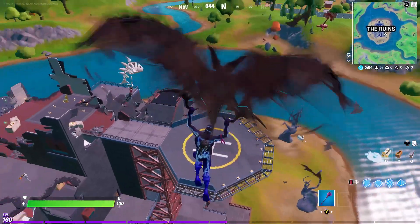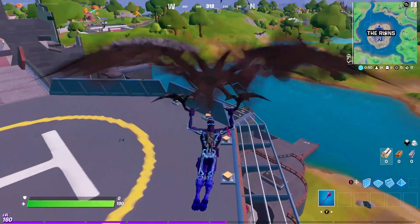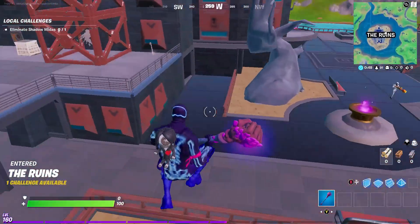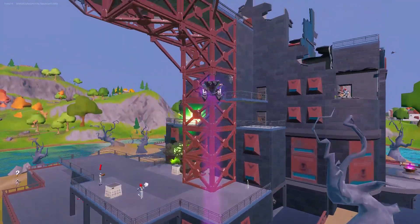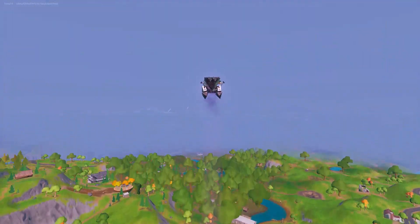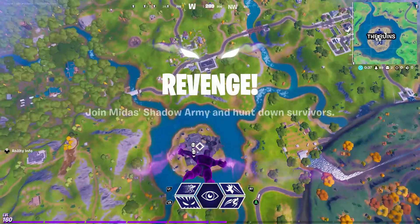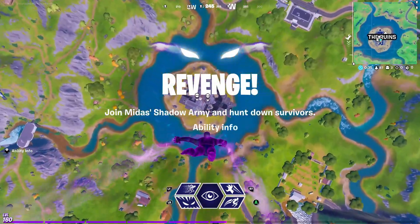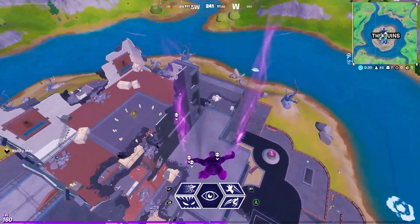The reason why you want to come to this location is because there's going to be so many people - you should be able to get it in one game. Just go ahead, jump off, and then turn into the shadow to complete this challenge. Make sure to go straight down; there should still be a lot of people by the time you actually land.